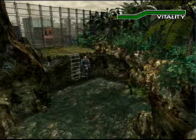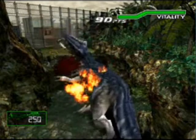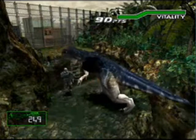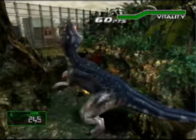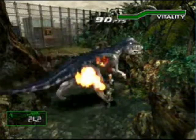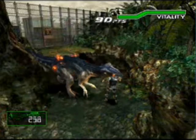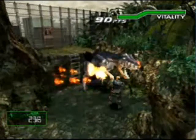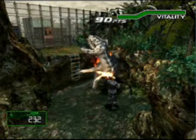Over here we have a new one. These Allosauruses don't reappear if you leave the room, sadly — they're either replaced by a safe room or some other more annoying smaller enemies. But any time you meet one of these, it's a good idea to use the flame launcher.